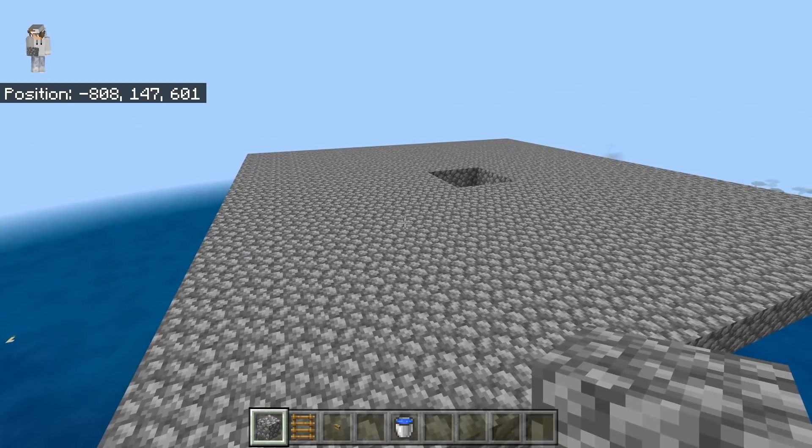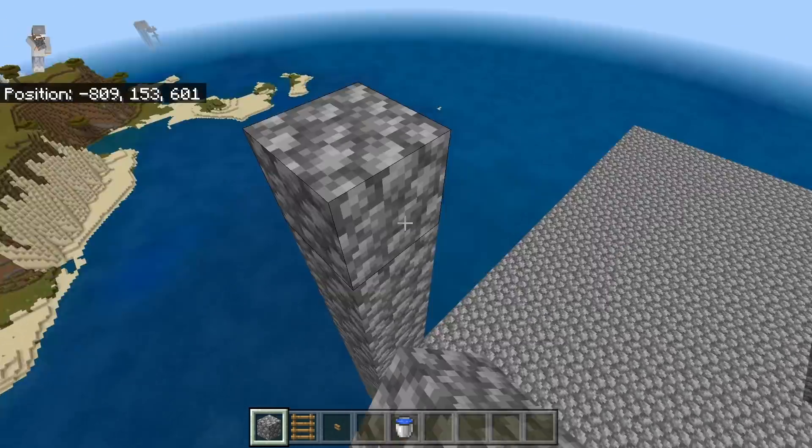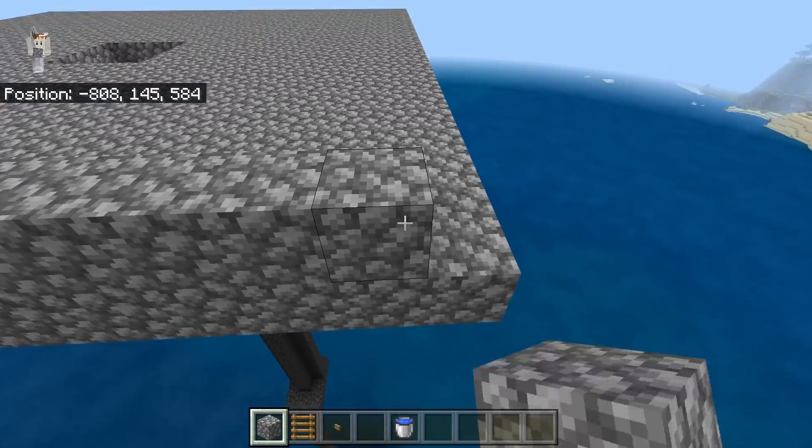The next step is to come to one of the corners and build up nine blocks. Now you're going to extend this nine block wall all the way around the entire platform.